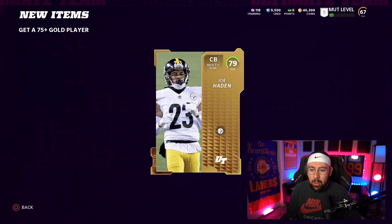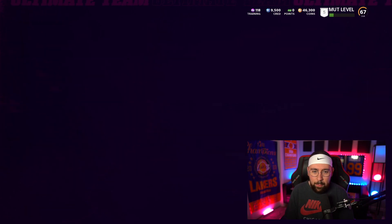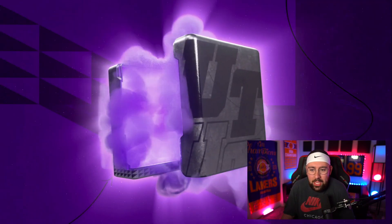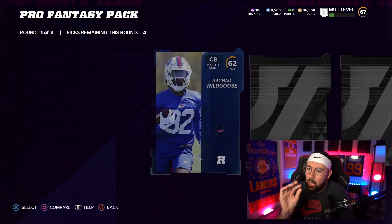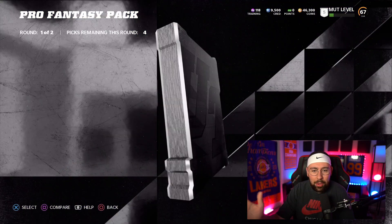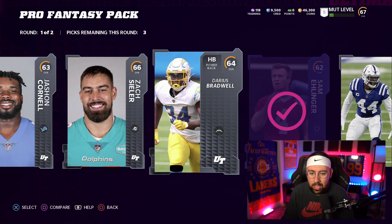Ultimate team people, do we remember when Joe Hayden was like one of the best corners in the game? That had to be like Madden 25, I think he was still on the Browns at that point. We also have a pro fantasy pack — I'm gonna open this now, why not. I'm not gonna do the team builder pack or any of the other stuff right now, but we're gonna do this pro fantasy pack.